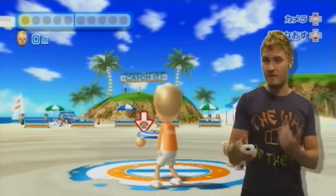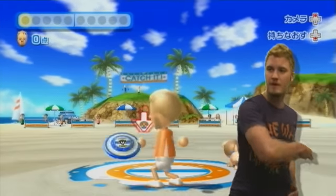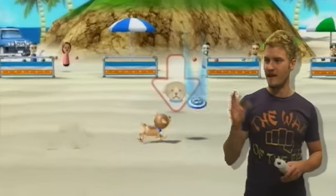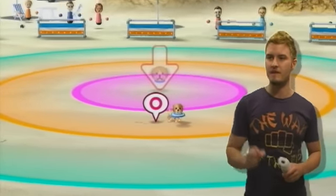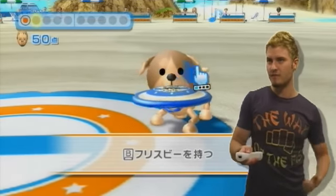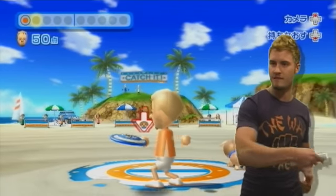To throw the frisbee, you don't press any buttons, you don't let go of any buttons — you just throw it. That was a pretty good throw. Once it lands and he catches it, the target will appear. We got 50 points there. The pink is 100 points, orange is 50, and the aqua colored area would be 10. He's bringing it back to us. We're going to do this 10 times, so let's go ahead and get started.